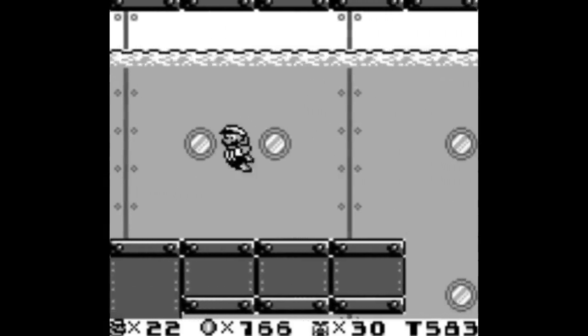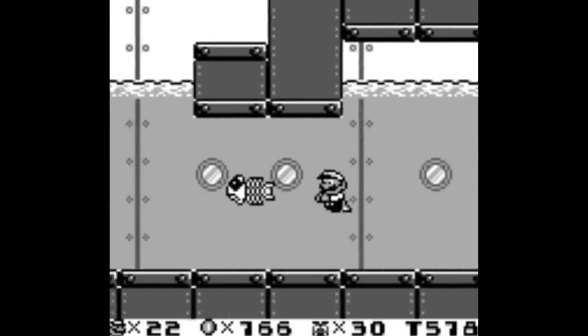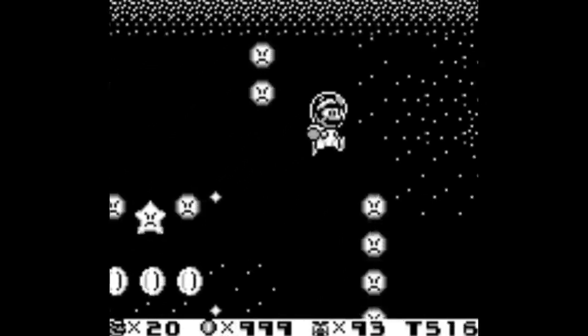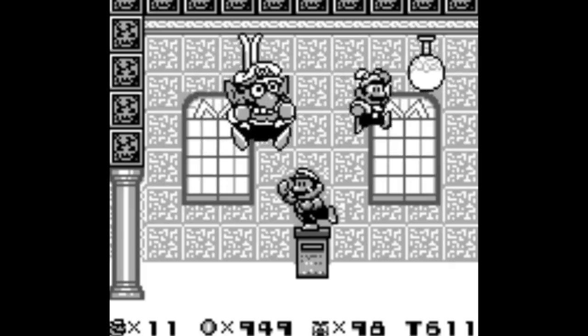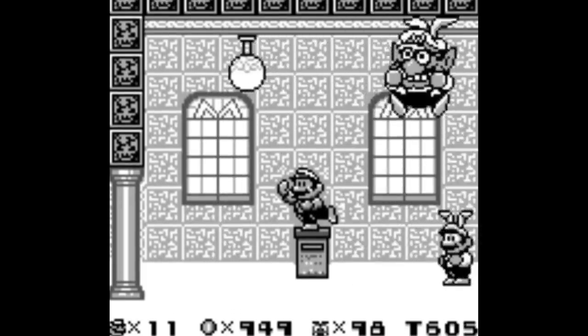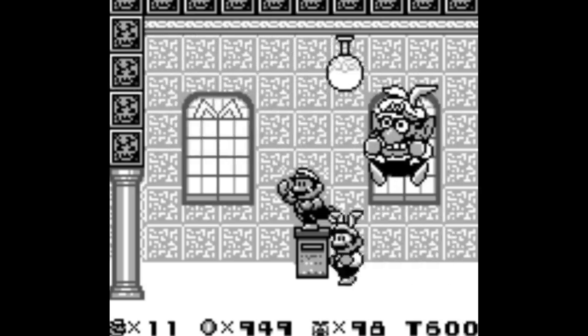What's really interesting about this game is that it's a Mario game that did not directly involve series creator Shigeru Miyamoto, which sounds like it might be a bad thing, but instead, Mario Land 2 is full of original ideas and characters. For instance, this is the first game to feature Wario. There's no Bowser in this game, and no Princess Peach either, for that matter.